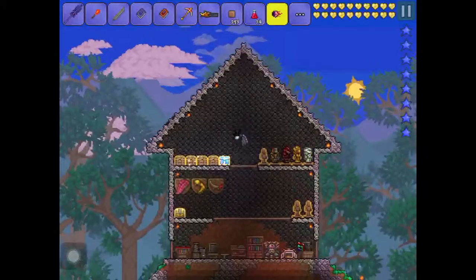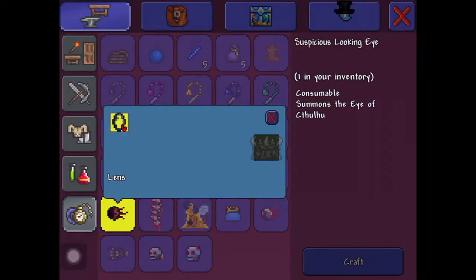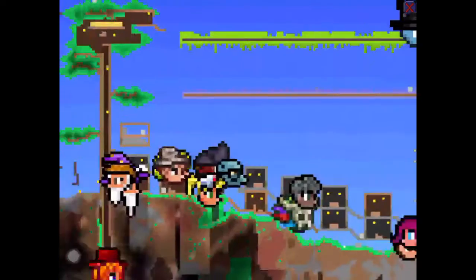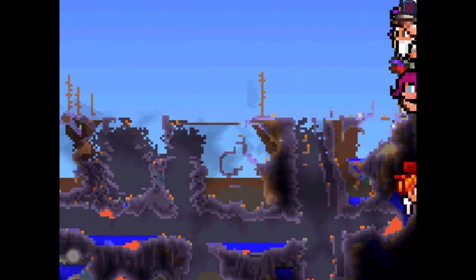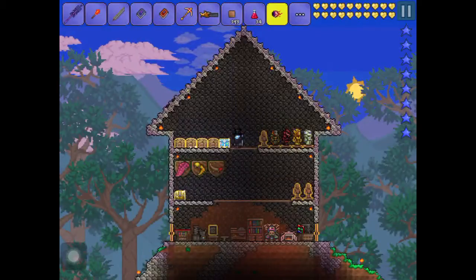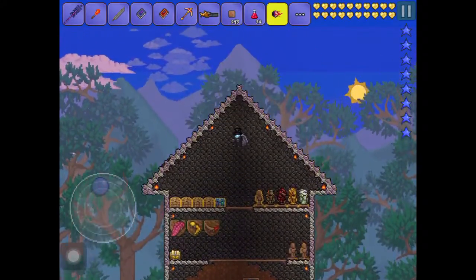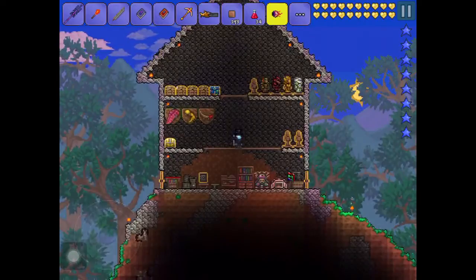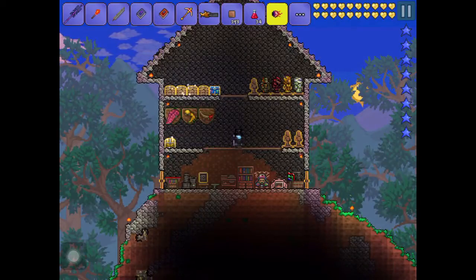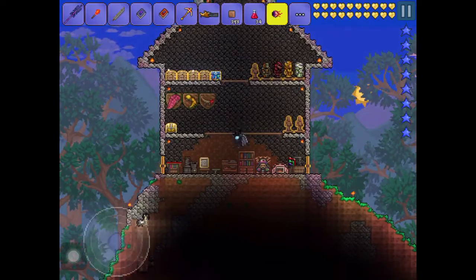So that's how to make the eye — using six lenses and a demon altar. Demon altars are found in the Corruption or the Crimson. If you're not sure what they look like or where to find them, just search in your wiki on Safari or Google 'demon altars' and it'll come up with a picture of how to find them and all that.